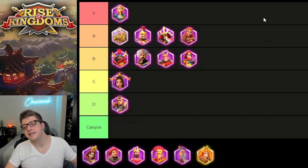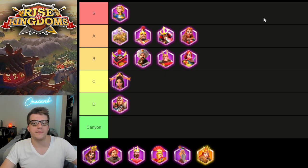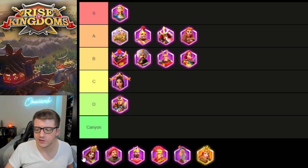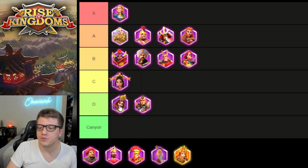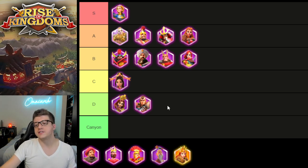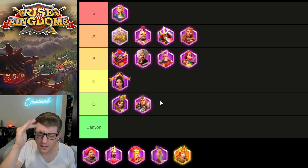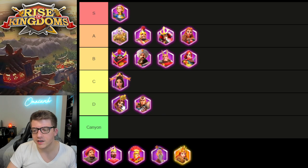Everybody knows Lohar is a D tier commander when it comes to open field fighting. His damage factor is trash, two of his skills don't do anything, his talent trees are not meant for fighting — he is not a good commander for PVP, full stop. Matilda is slightly better than Lohar for PVP. There is a unique combination you could do with Matilda to use her siege units in Canyon — that's the only reason she goes above Lohar. But from a fighting perspective in the open field, Matilda is not good. She is a D tier commander.